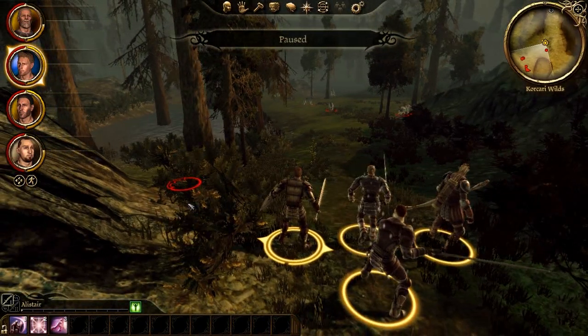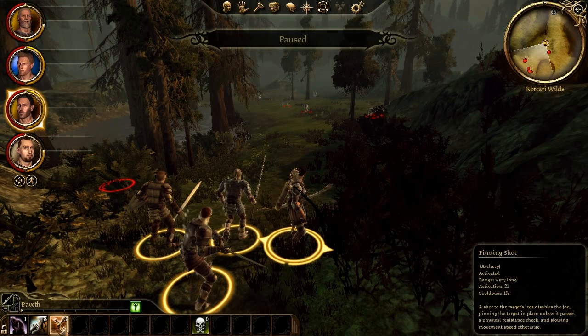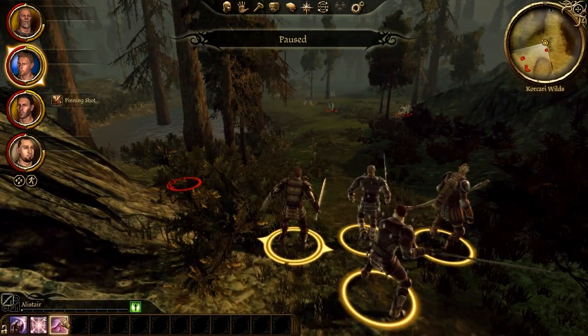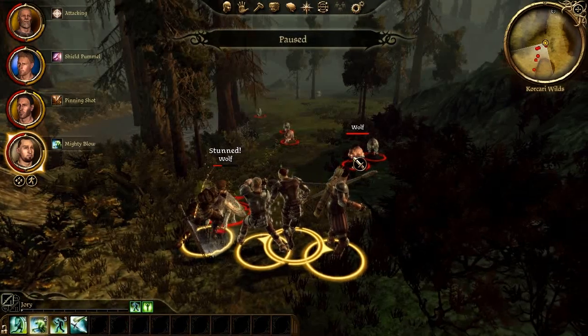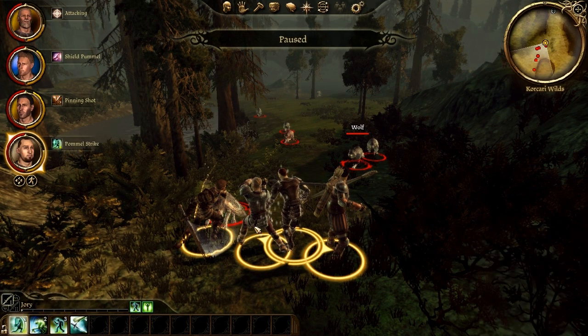Let me talk about this party setup first. You're kind of overloaded on melee to start off with, so I recommend putting Davith basically in the role of an archer, a ranged unit. He's a little bit hard to manage when he's out of that role. He's strongest when he's attacking from the rear.